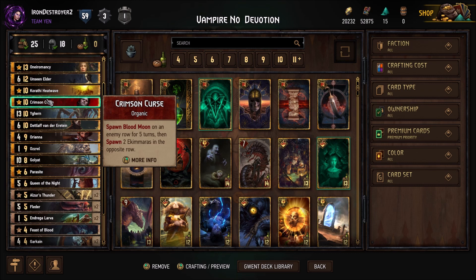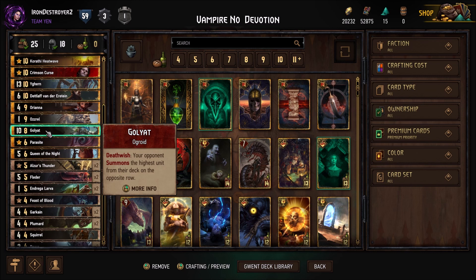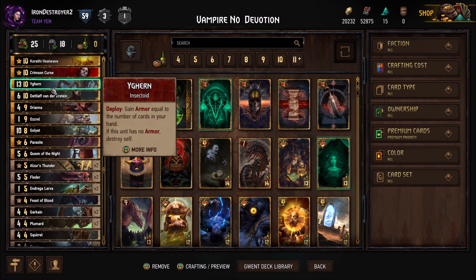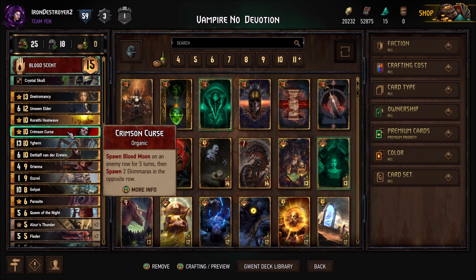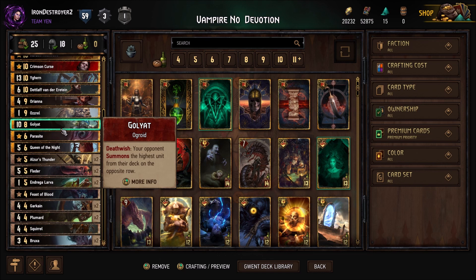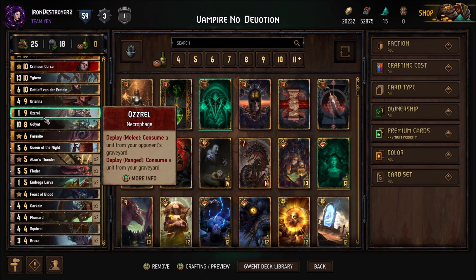We have Yagrin, Azrael, and Goliath. These are for our short round potential — we need a lot of points in some cards and they're also for big point swings, because a lot of times with this deck you're setting up engines. You're setting up Garkins, Orianna, Crimson Curse — there's a lot of setting up. When you set up a Blood Moon, sometimes they'll pass because they think it'll take a lot of turns to catch up in points. That's why we have Yagrin, Goliath, and Azrael for the big point swings.